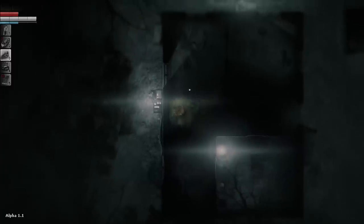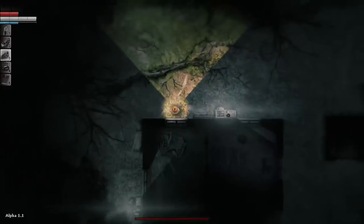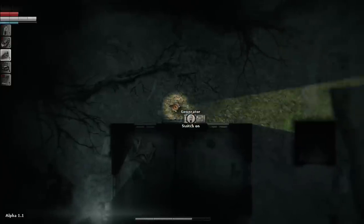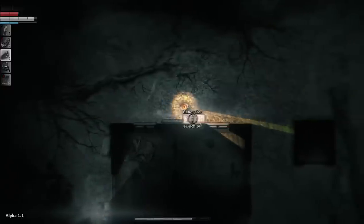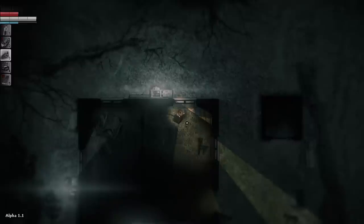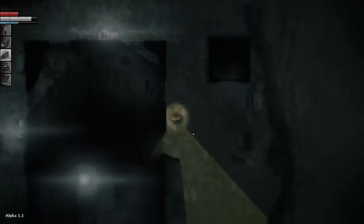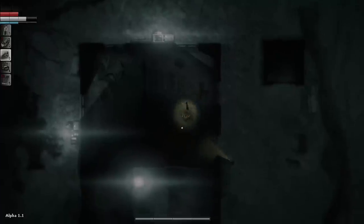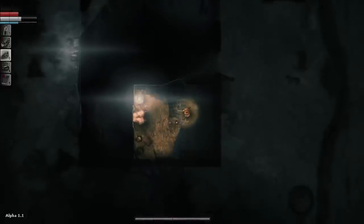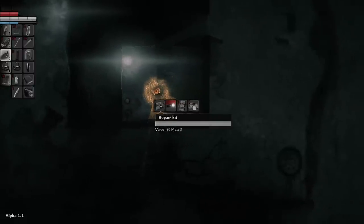A lot of these crates have combination locks on them — I haven't been able to find any of the combinations yet. I'm going to turn these generators off since they actually do have gas. Actually let's keep this on — I think there might be some enemies who don't like the light, or maybe the light kills them. I haven't been able to experiment with that just yet. Here's a door, some more drawings on the floor. What's in the shelf? Oh — a flashlight and a repair kit.